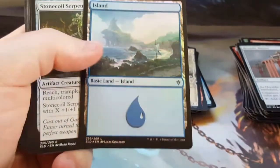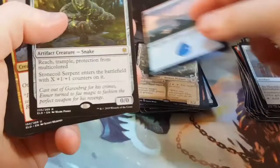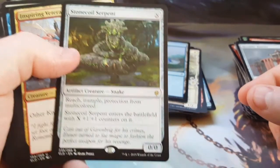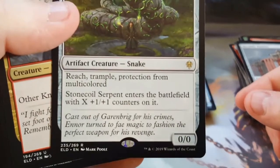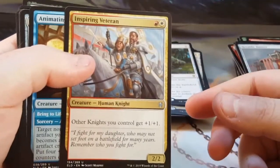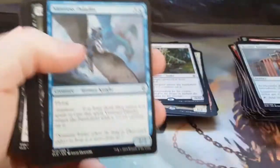My foil for this pack was a foil Island. Now I am a blue player, so this is going nowhere but into my own decks. And again, look at the foil hologram — it's off a little bit. They're not terribly off — but inspiring veterans! So I can make more of a knight deck for red anyway.